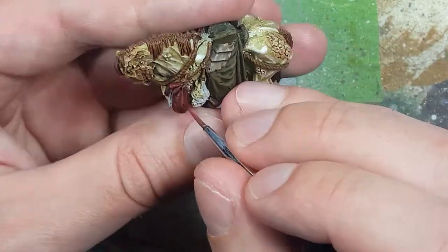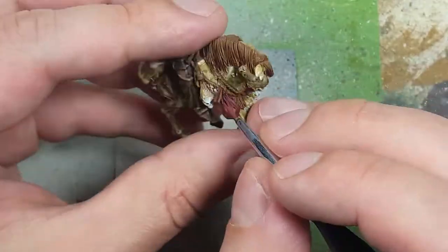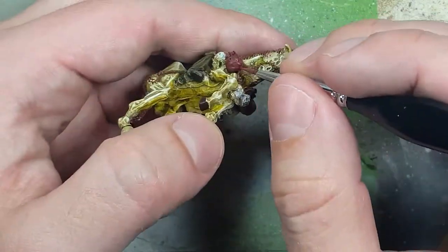Then when that's dry, we're going to go back with some Doombull Brown and paint along the edges of the folds of the sack and the edges of the sheath. I then go back to make it pop a little by mixing Pallid Witch Flesh with Mournfang Brown to lighten it, and use this as a final highlight on the sheath.